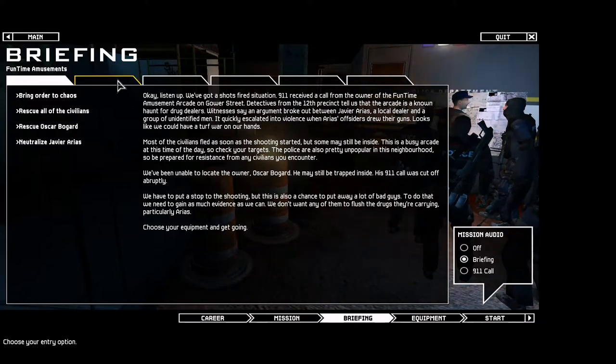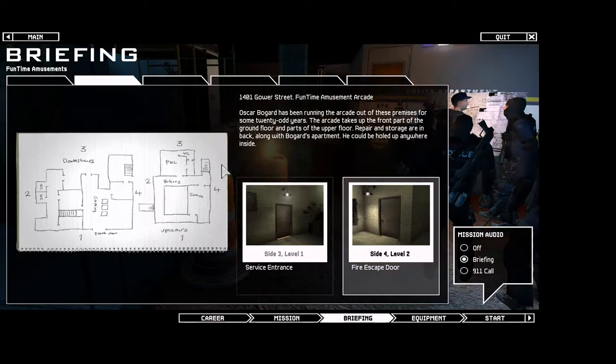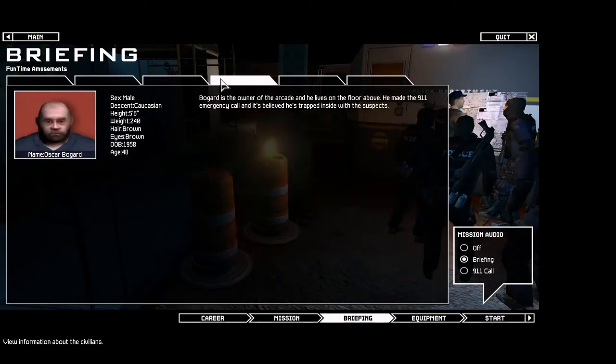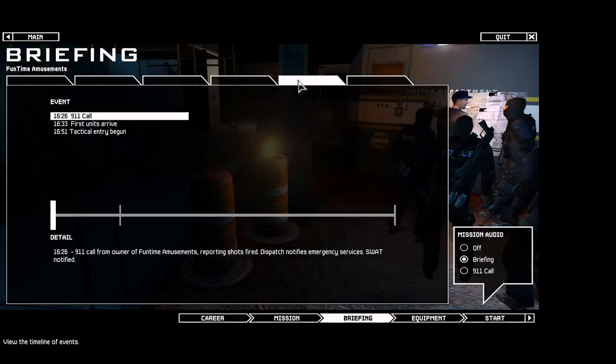Central BCC to Atom boy, truck 1 on TAC 1. This is U-1, go ahead. U-1, 1812 Atom, request SWAT respond code 3 to CP at 1401 Gower Street. Multiple gunshots fired at commercial premises — Fun Time Amusements.